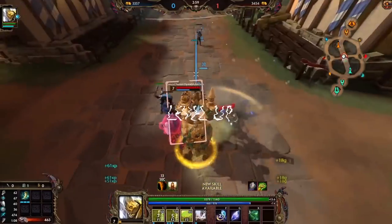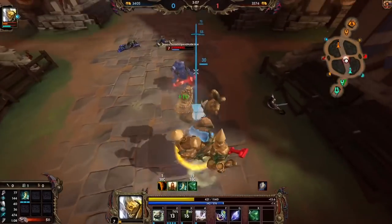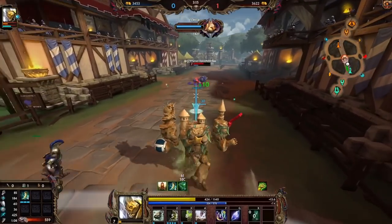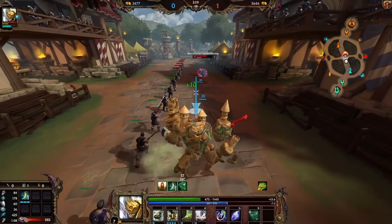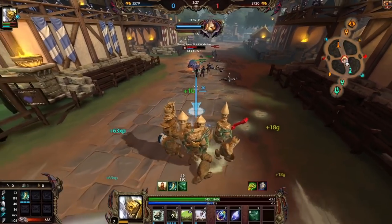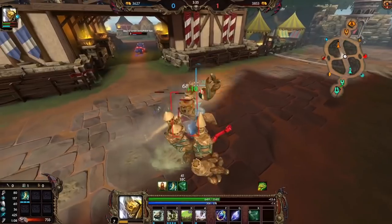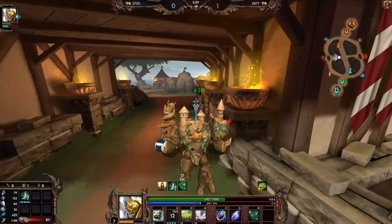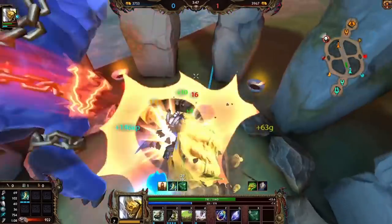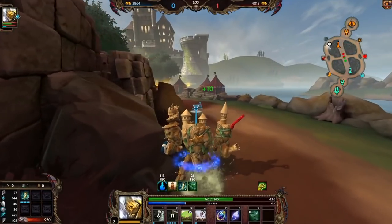We are gonna go auto-attack hybrid on Geb — I think it's the best way to build him. Unfortunately the only ability I have to cancel that is my ult, and I would like to save my ult for if he dives me, otherwise I'm not gonna get a kill. He doesn't have too much mana so I'm not too afraid, but still gotta play safe. Now we will rotate over to him since he doesn't have that much mana.